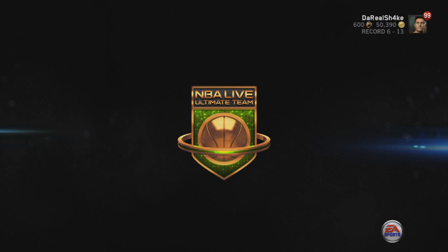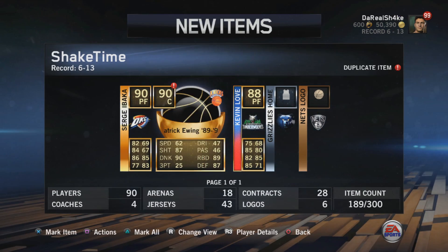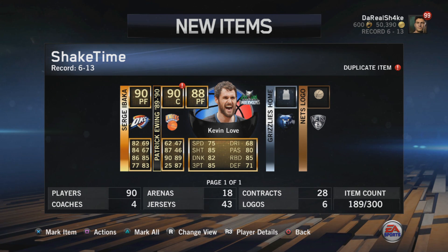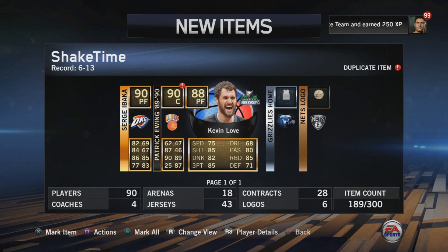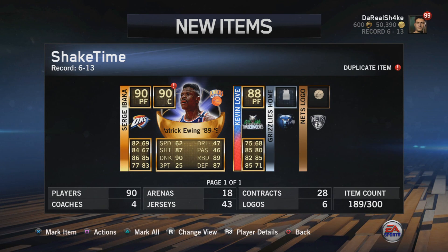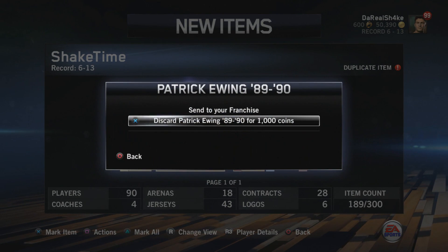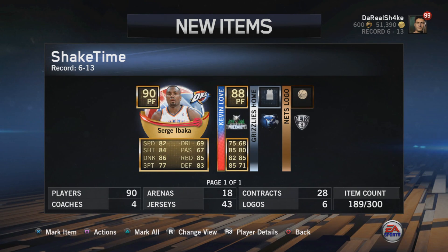Let's get right into it. First pack — Abaka! And we got Kevin Love. We did get a duplicate Patrick Ewing, but still I really wanted Abaka. This player performer card — I don't know why, I just saw it and was like 'oh that looks awesome, I really need to get it.' I didn't have Abaka and I actually didn't have Kevin Love either. We get the spotlight of the week and he's got a pretty good three-point shot.